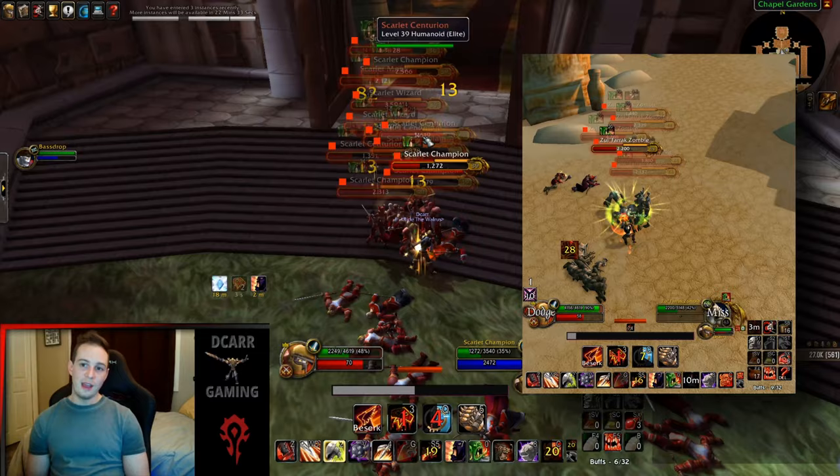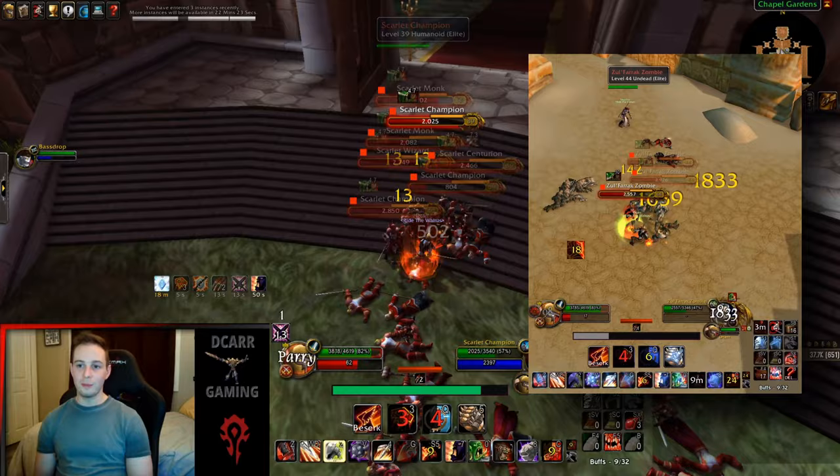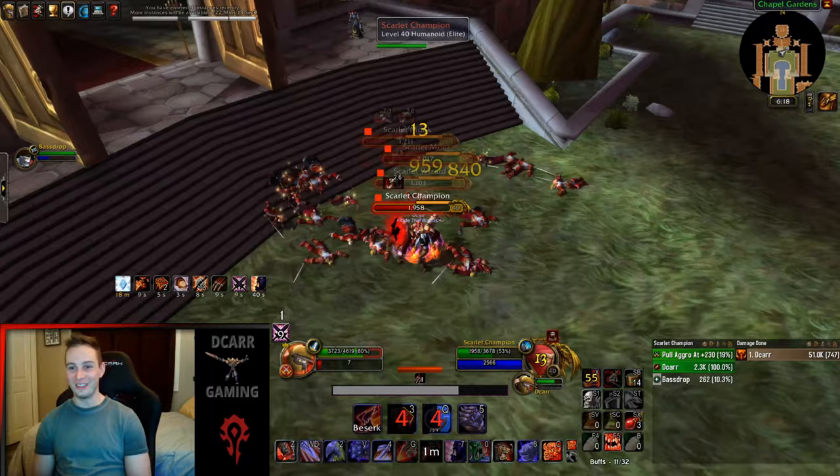At this point I could say I'm actually farming — stuff I'd be doing on my main anyway. Once I'm done with ZF, I'll see if it's possible to do some BRD Gorshak farms with these two, then probably DM East jump runs once I'm 60. Once I get mining leveled up on the priest, I might even sneak both of these guys into MC at once — so we'll see how far I can push this.